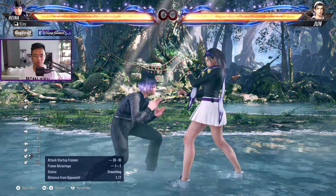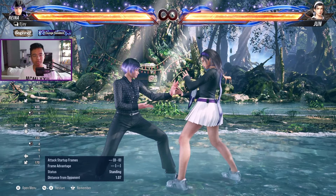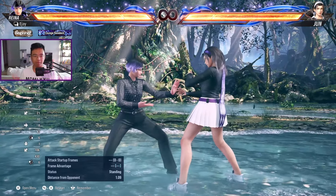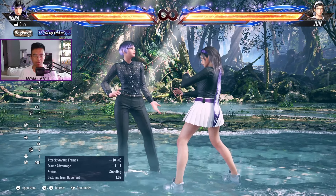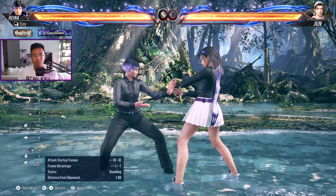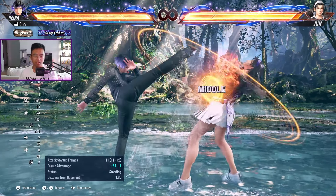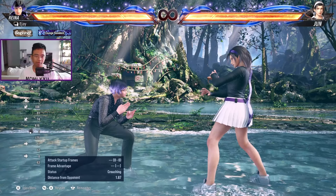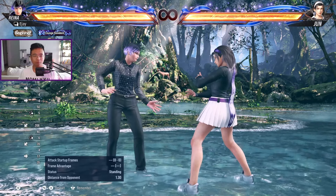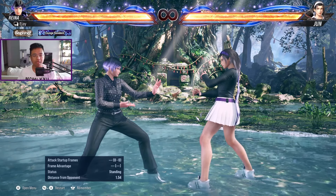While rising 4, while rising 3 — you can see these are different moves from her standing abilities. Her standing 1 is just a regular jab; standing 4 is a roundhouse kick. While rising moves are distinct and used specifically during the crouch-to-stand transition. Definitely practice it — it takes a little bit. Let go of down and go for the 4, and you should be able to get it consistently. That's the basics of while rising moves.